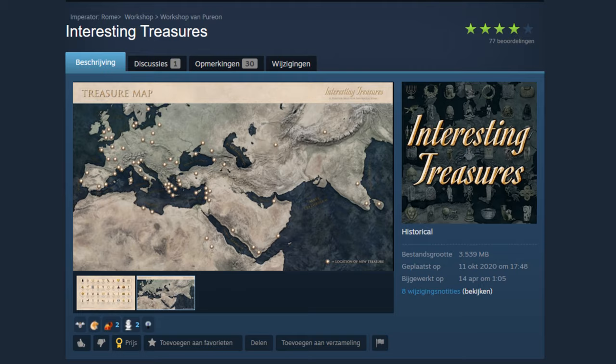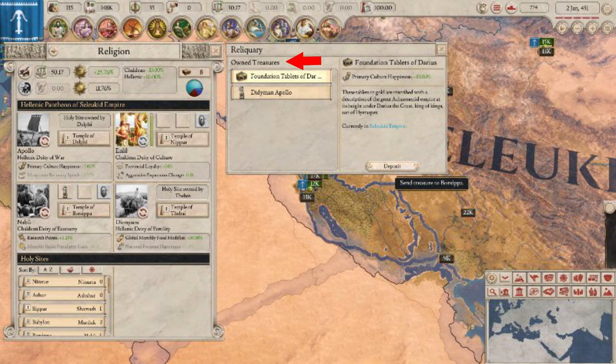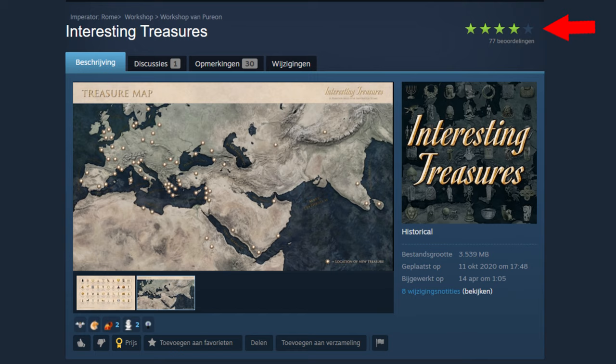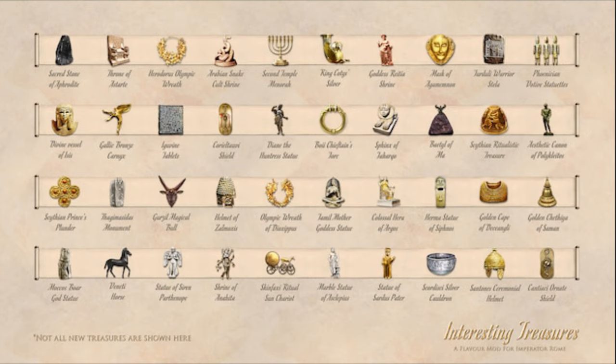On top of the list I noticed with delight was the mod Interesting Treasures by Purion. Treasures can be collected within the game and placed in holy sites to provide a small bonus to all territories in the province. This is a historical mod awarded with 4 stars. Interesting Treasures adds 68 treasures to nations throughout the Imperator Rome world. New treasure locations have been marked on the treasure map — though it's not very accurate. You can see there are quite some interesting treasures, and the maker keeps adding new ones. These are indeed historical.